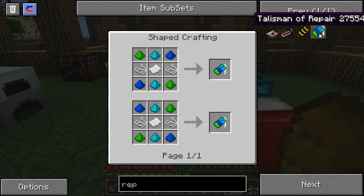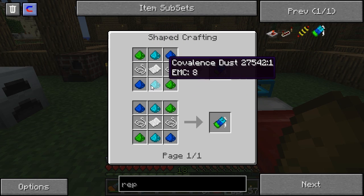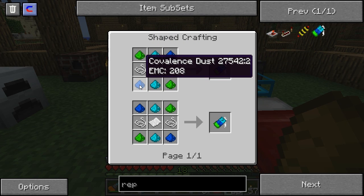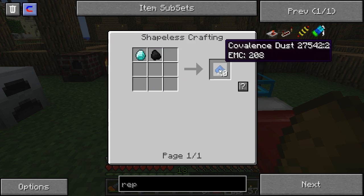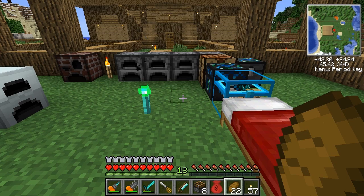Talisman of repair — there it is. I can use that to repair my stuff. It doesn't look that hard to make either, because I do have a lot of this. I wonder what that one is — oh, that one's made with diamonds, 40. I was hoping I could end up making more EMC out of that.